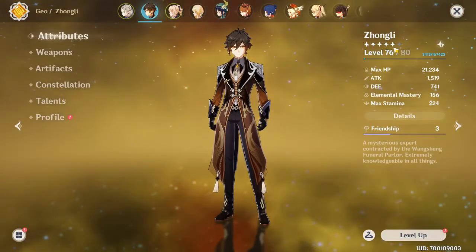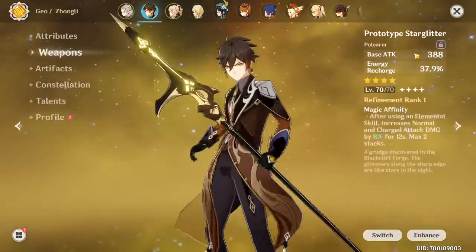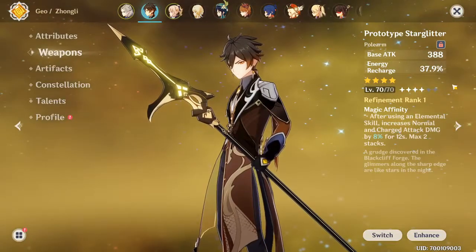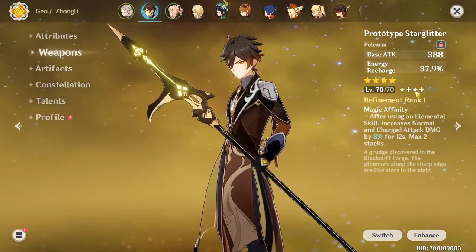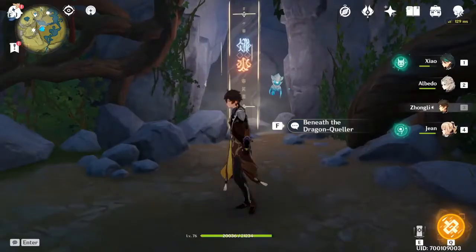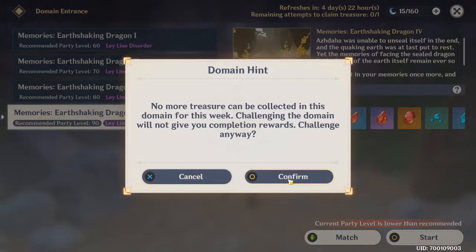So this is his total stats being only level 76, with a level 70 weapon. I'm using the Prototype Starglitter, just for his energy recharge. Let's get into it — I just want to test out how good his shield is, because Zhongli is just stupidly broken.